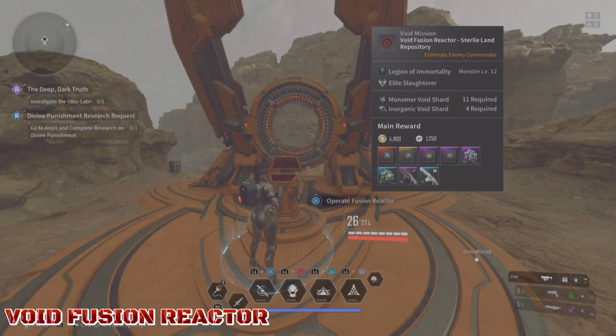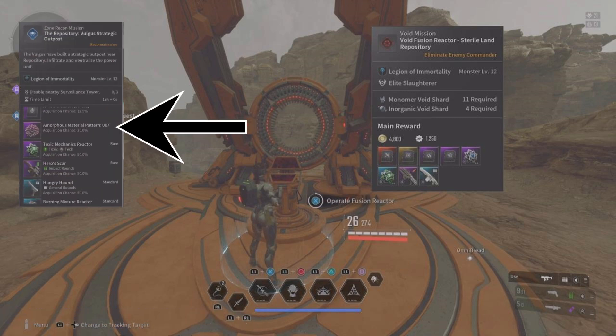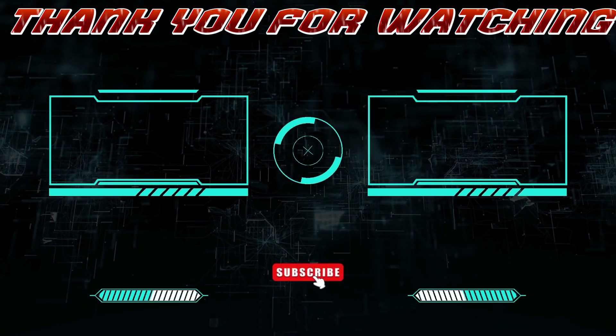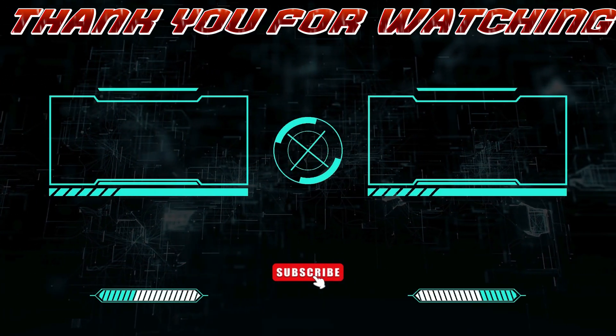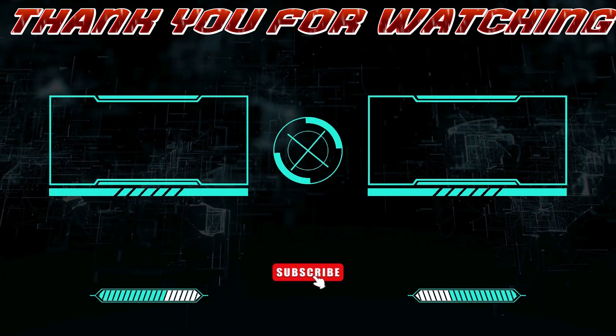Once you got enough shards, you can finally do the Void Fusion Reactor, but there's no point doing it until you get Amorphous Material Pattern 007 from the Vulgus Strategic Outpost. I suggest to do both at the same time — they both can be done very quickly. Thank you for watching. Have a great day. Bye.